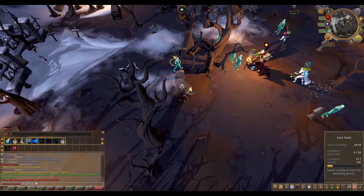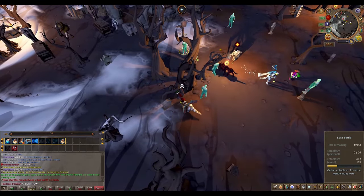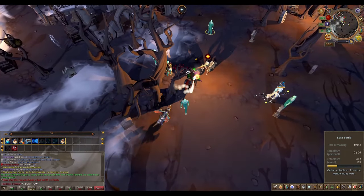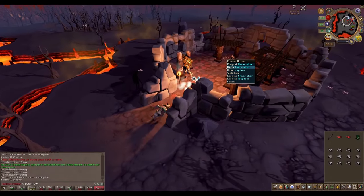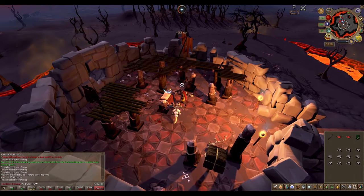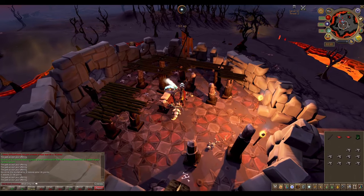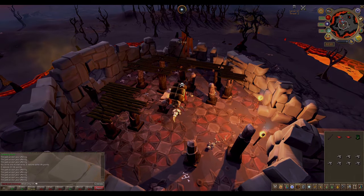My main ways of training prayer on this account are doing the lost souls wilderness flash event, which awards prayer experience. I can also get bones and infernal ashes from wildy sacks to train prayer as well. I can gather big bones from the boneyard to use on the wilderness altar, but those are my main methods other than getting bones from mobs.